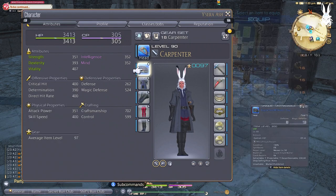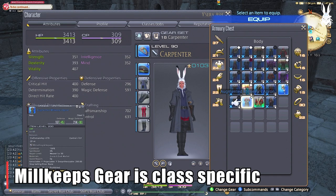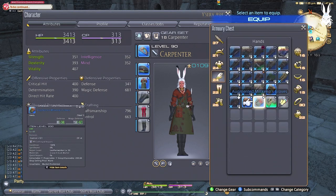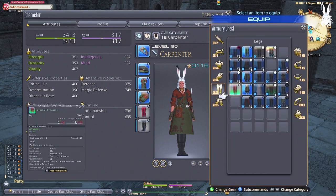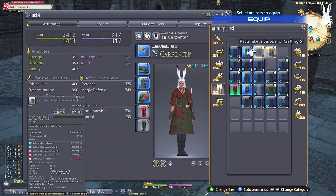We also have a gear change here at level 60, which is White Scripts gear — the Millkeeper gear that you can get, but they are class-specific at level 60. So you'll need the Carpenter Millkeeper gear for the Carpenter, the Blacksmith Millkeeper gear for the Blacksmith. This is the only tier where it kind of sucks and you have to get multiple gear sets for crafters.